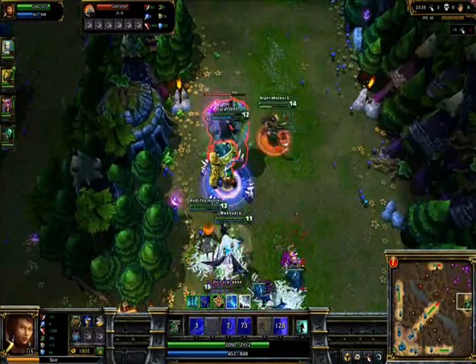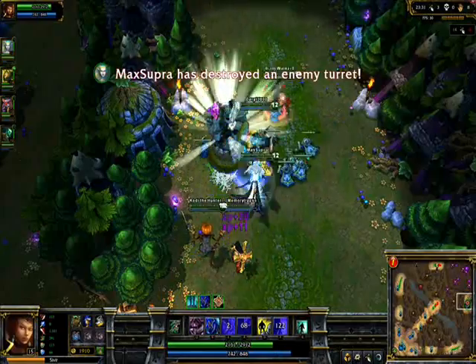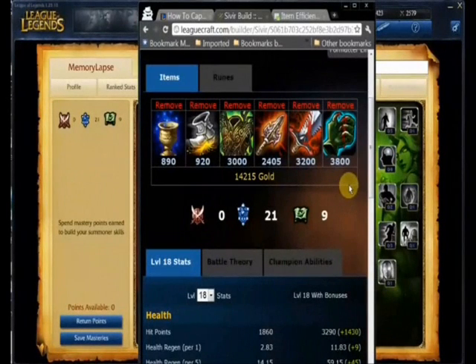Your Boomerang Blade damage is going to skyrocket with Atma's too. If you do this build in the order I described, your Boomerang Blade will scale perfectly well into late game. You don't have to worry about not being able to do damage late game, and you don't have to worry about dying in two seconds.